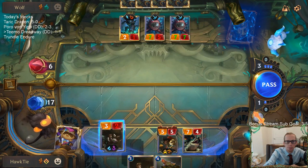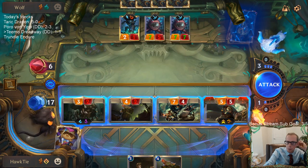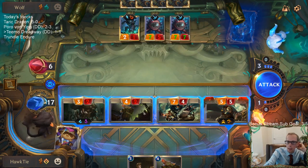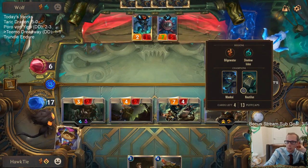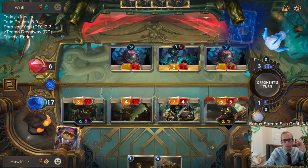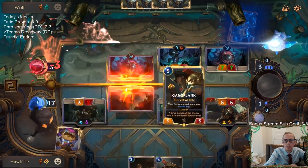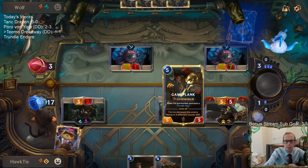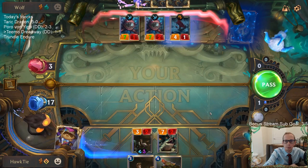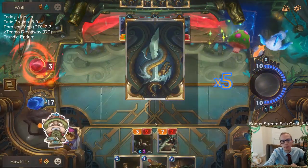7/5 blocks Riptide Rex, 2/1 blocks peddler, 7/7 blocks Gangplank — Gangplank will level up, they'll take four, go down to two, each side will have one or two things alive. They just have to draw three puff caps — they have over three puff caps per card. There we go, drew six. GGs! Two and one.